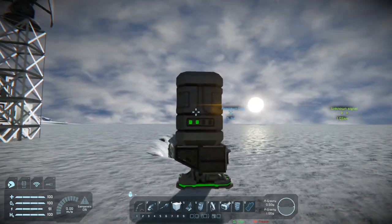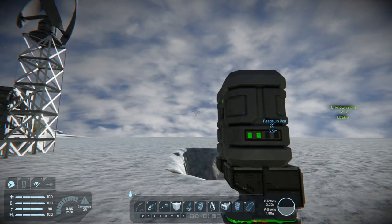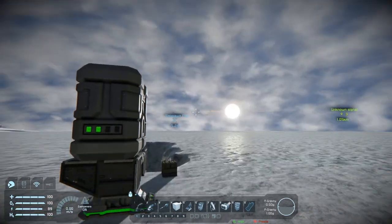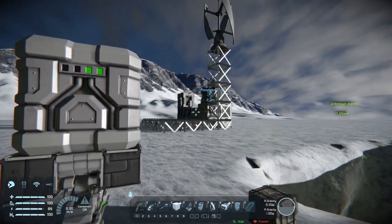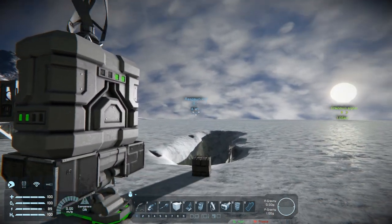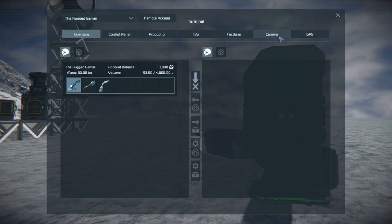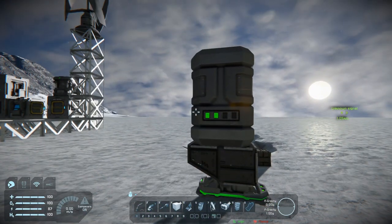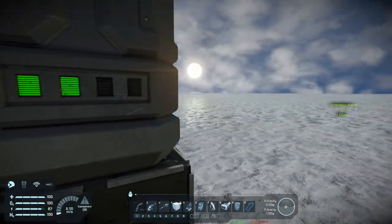I'm going to build it from this stage, but you can also build it using the pod itself — there's a pretty generic design for that. If you'd like to see that, let me know in the comments. One thing to note: the respawn pod still has its beacon marker. You can remove it by pressing K, heading to GPS, double-clicking the respawn pod entry, and deleting it.